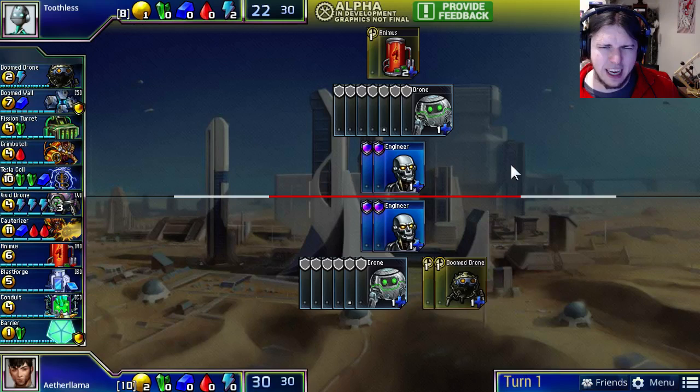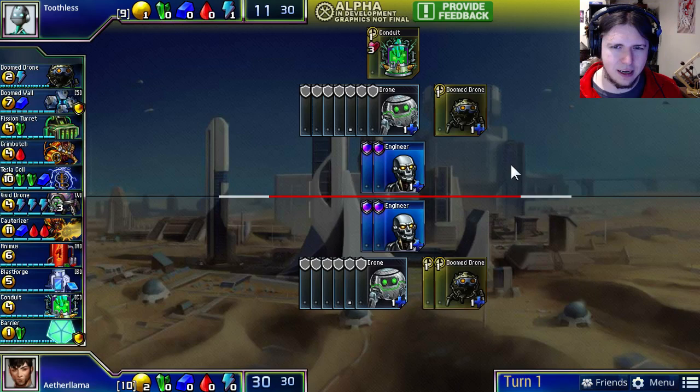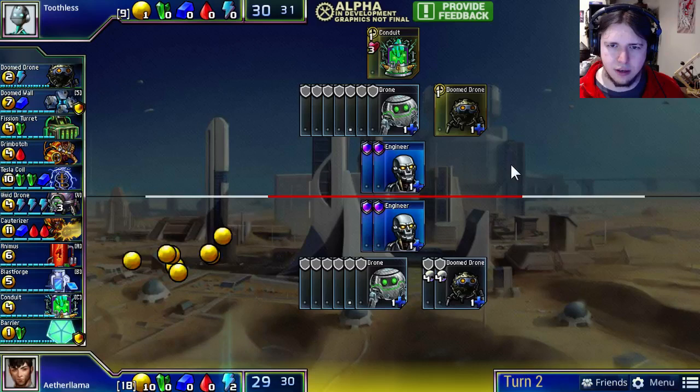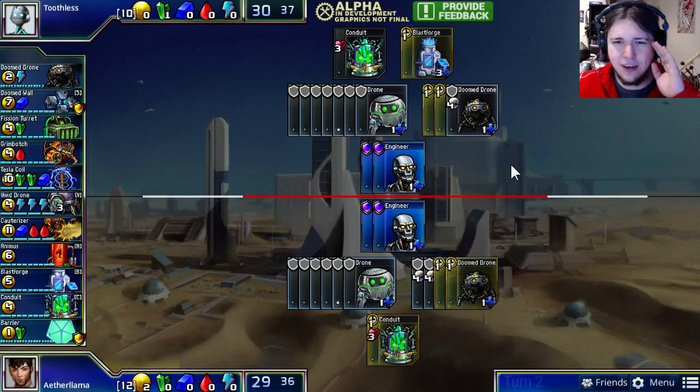How will Toothless respond? Toothless is considering a turn 1 Animus as player 2, which would allow him to rush a double Grim Botch out on his second turn. That could be highly pressuring, although Aether Llama can always respond with a Blast Forge and try to Doom Wall himself to protect. Toothless decides not to go with that plan and opens with a pretty standard Conduit plus Doom Drone.